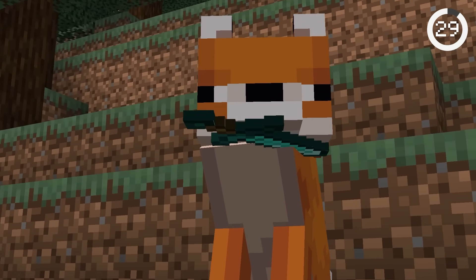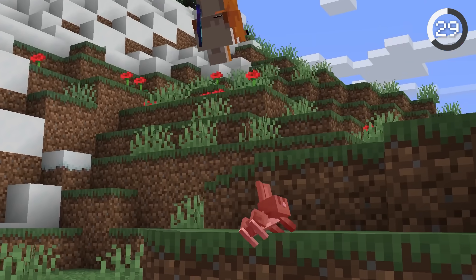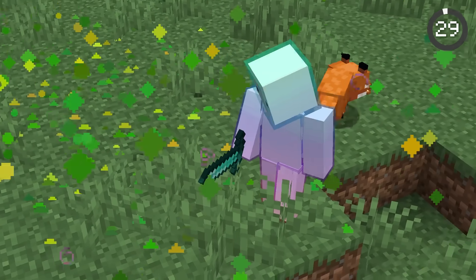When foxes hold items in their mouth, they're actually holding the item in their hand slot according to the game code. This means if a fox hits you with a fire aspect sword, it'll light you ablaze. Or if it's holding a totem of undying, it'll survive death.